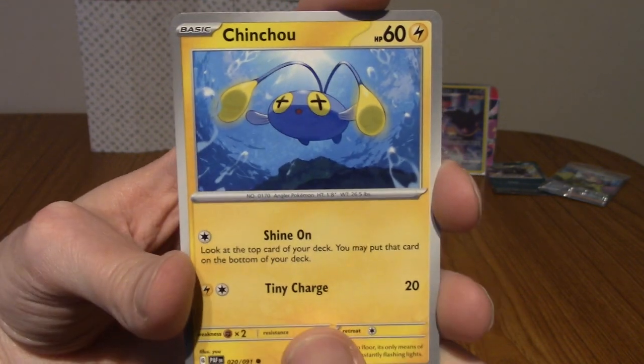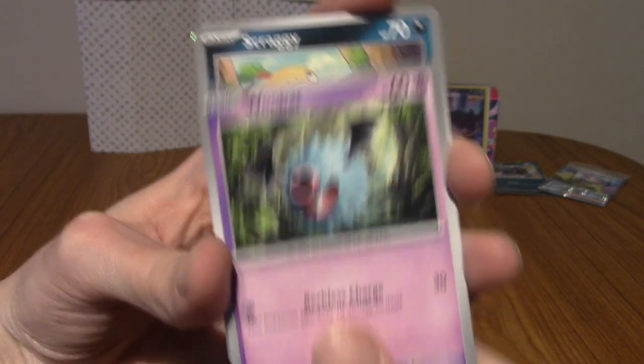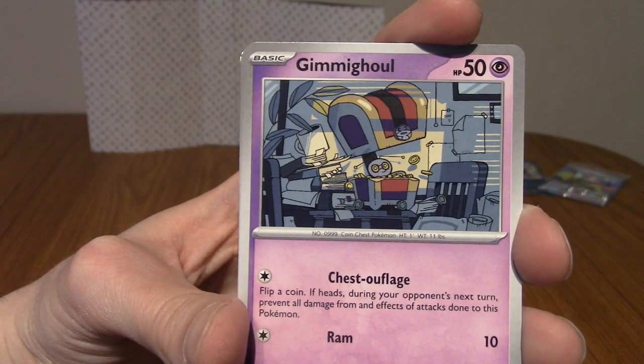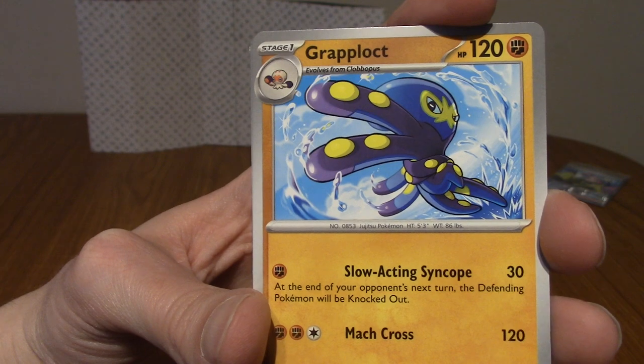Let's begin with Chinchou. We've got a Woobat to go with the Swoobat, a Scraggy to go with the Scrafty, and a Gimmighoul to go with the Gholdengo. And a Grapploct to go with the Clodsire from the first pack.